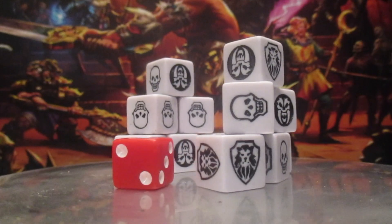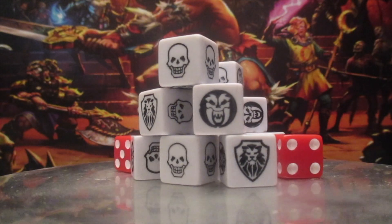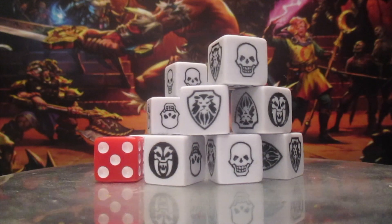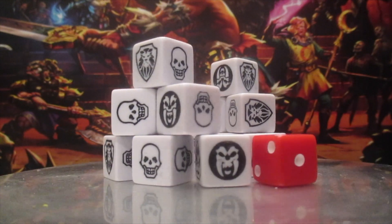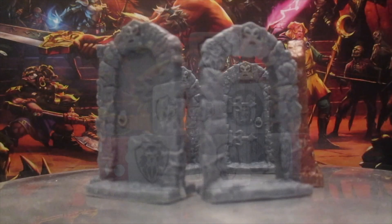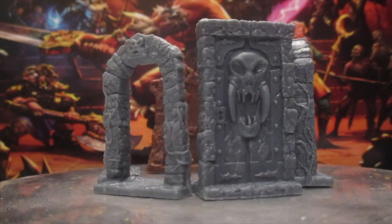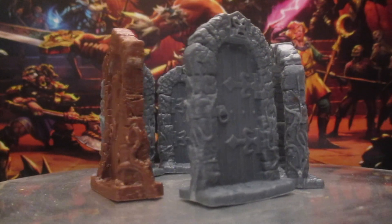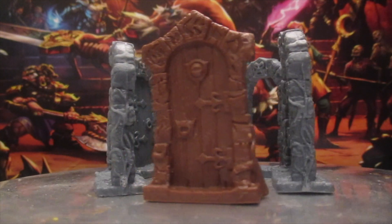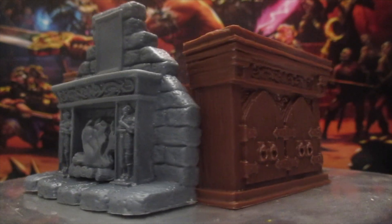We have far more dice than we'll ever need with this game, so players won't have to share as much. There are four types of doors available: the open, the closed, the iron door, and the reinforced door. All the furniture comes in solid plastic — no more flimsy cardboard this time.